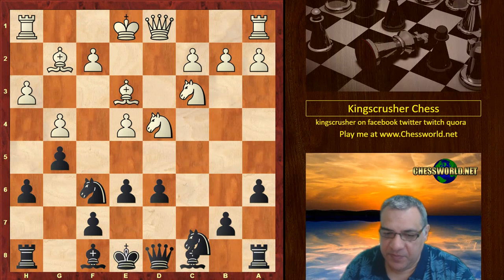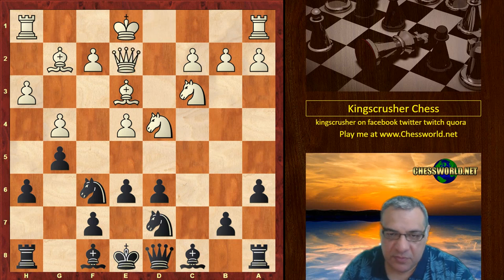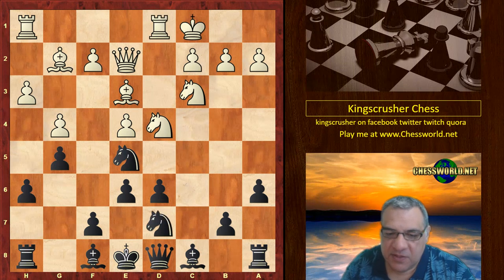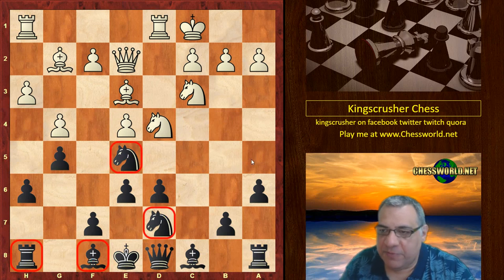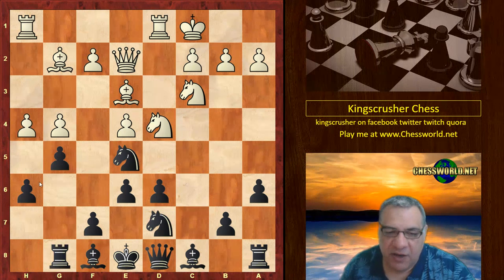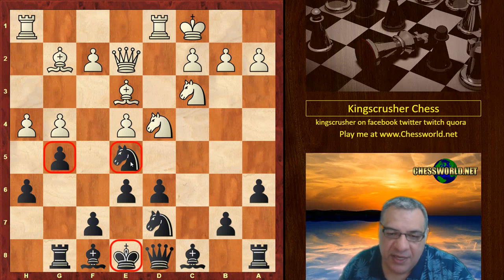Bishop e3, Nbd7, Queen e2, Ne5 — black is already in a comfortable-looking position. White castles queenside, Nfd7 — not moving any of the other pieces, just making sure the knights are well positioned. The rook now, after h4, is ready to support g5, and there's no intention of castling kingside. It's positional — just trying to keep the knight perched on e5 without the pawn being undermined.